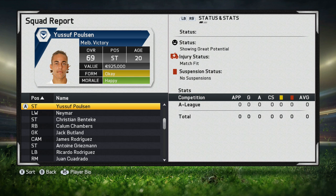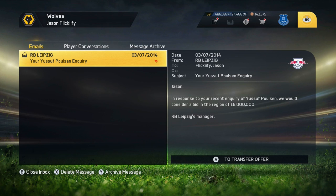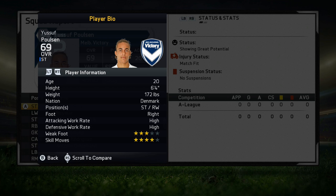At the start of career mode, Yusuf Poulsen is a 69-rated, 20-year-old striker showing great potential, with a value of 925,000. However, when you send Red Bull Leipzig an inquiry they're going to say 6 million. I would suggest trying to pick him up for less than that — I picked him up for less than 6 million in my Aston Villa career mode, so it is definitely a doable task.